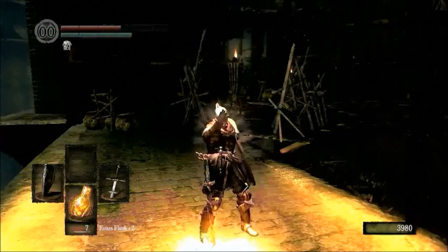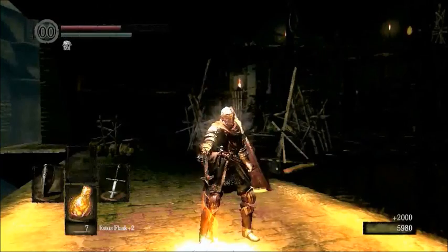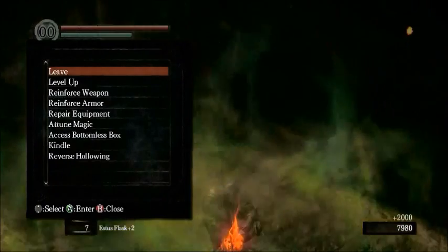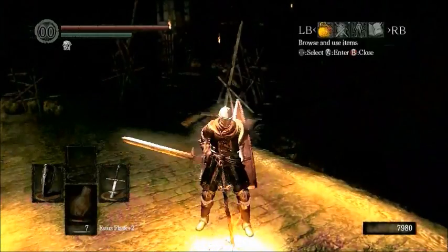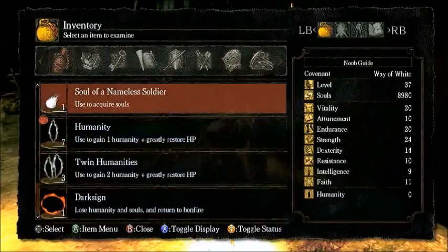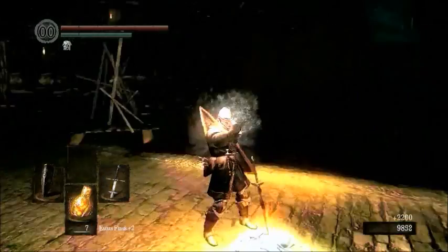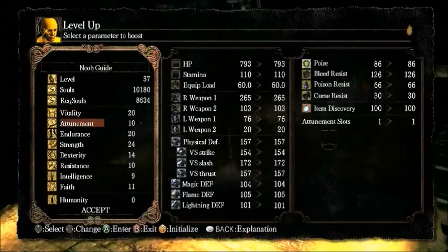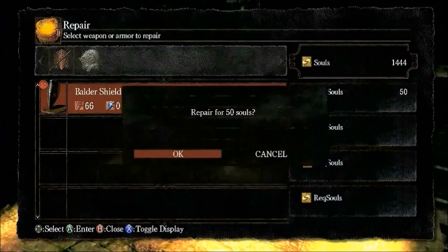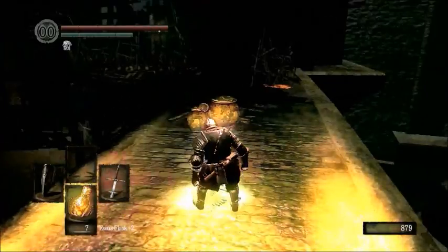Let's go ahead and use a few of our soul items. The Soul of a Proud Knight is worth 2,000 apiece, so that's pretty nice. We can still level up quite a bit, though it's getting really expensive. Let's consume a few extra souls here and get rid of these too. Now we have Endurance 21, we're level 38. Let's spend our remaining souls on repairing our heavily damaged equipment.